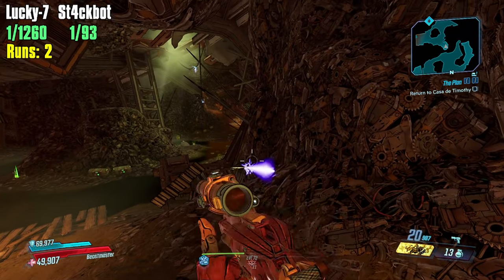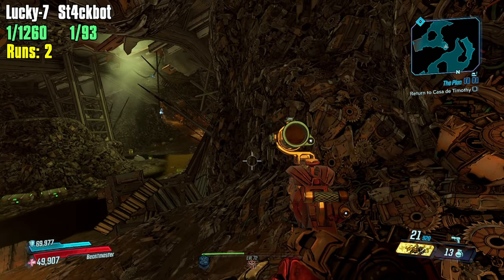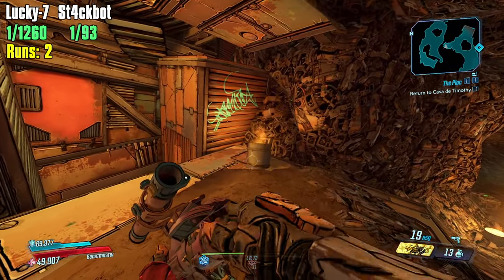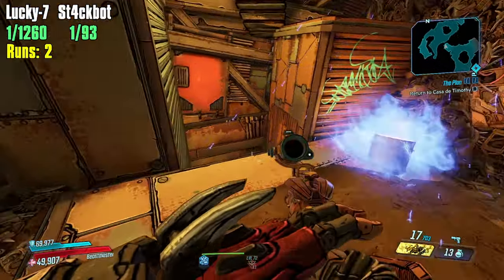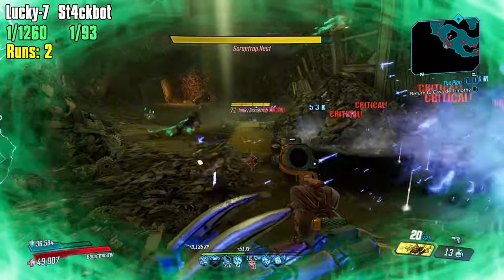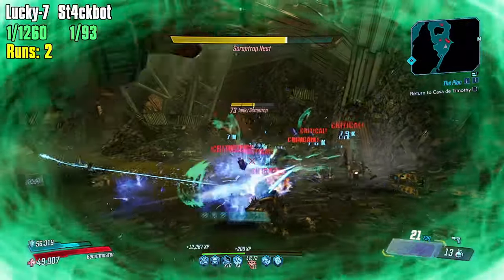I have half a mind to just bring my Moze here and use my Rocketeer class mod, set Iron Bear to corrosive shots, and sit there and do nothing for a few rounds. We got crit, elemental, and Lucky 7 — fire. Words cannot describe how much I hate that. We got everything but automatic — oh, it's shock. We'll try this out one time and see if this shot can get the job done. No one here has shields, so it's almost better to have a fire one.